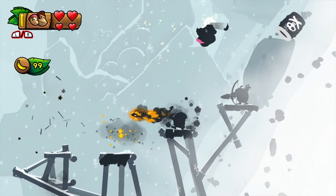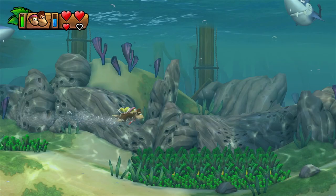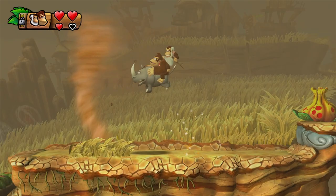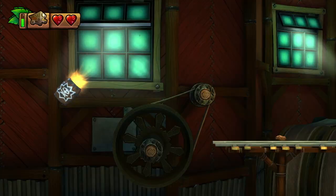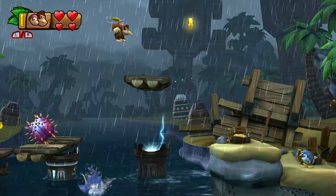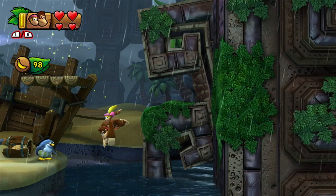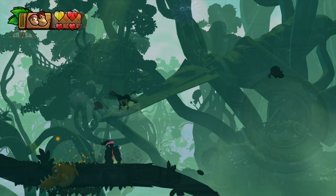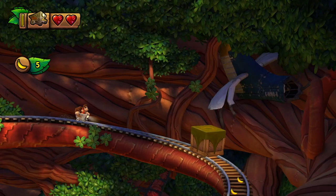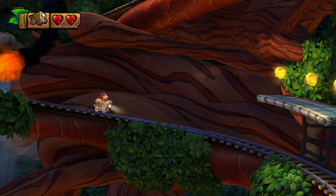On top of all the wonderful tracks, variety of genres, and amazing instrument selections, is a dynamic element. As the player switches from underwater to land, jumps onto a zip line, mounts Rambi the Rhino, or enters a mine cart, the music changes. I assume this is working a bit like the old Guitar Hero and Rock Band games, where specific instrument tracks can be added or removed. Like how detailed backgrounds aren't needed to make graphics outstanding, dynamic music certainly isn't required to make a soundtrack great, but these two elements really do add an extra layer of immersion, bringing DKC firmly to the next generation.